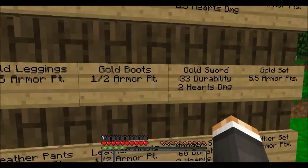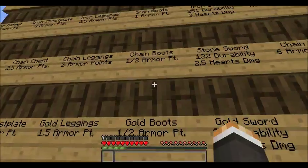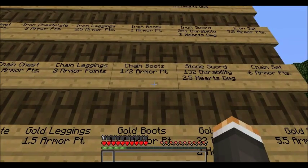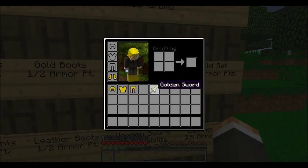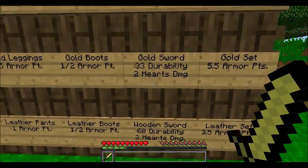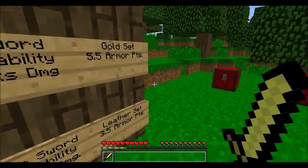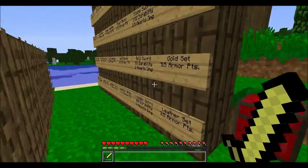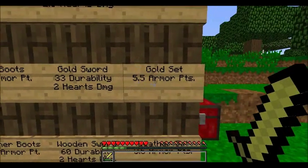The gold boots have half an armor point — the same as chain boots and leather boots. So leather, gold, and chain boots all offer the exact same protection. When it comes to the gold sword, it's probably the worst sword in the game. It does the exact same damage as a wooden sword but only lasts 33 hits.